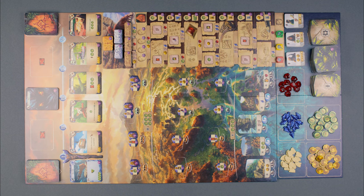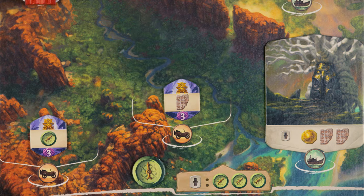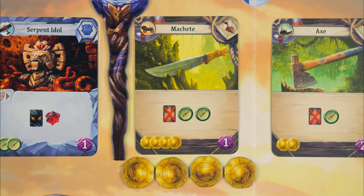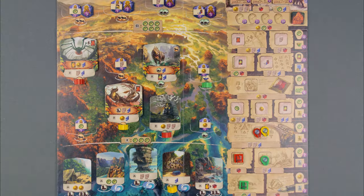Lost Ruins of Arnarch is played over 5 rounds, where players draw 5 cards from their deck and then take turns digging at sites, discovering new ones, overcoming guardians, playing cards, researching, and buying item and artifact cards, until they either run out of options or choose to pass early.